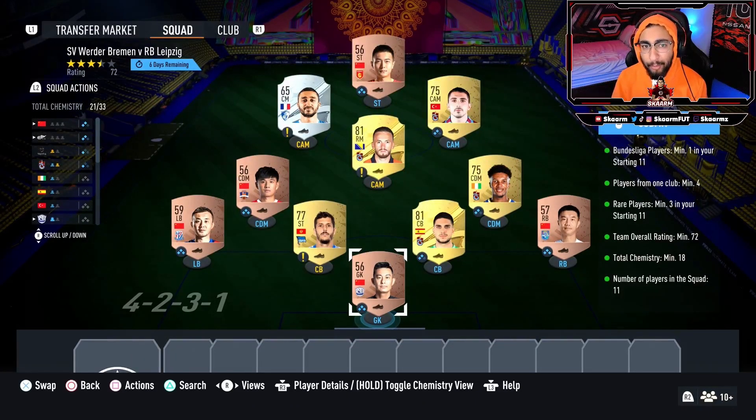This SBC is gonna cost you guys 3,000 coins to complete. However, before I show you guys the players I chose, I want you guys to understand the player prices will change, especially for bronze and silver cards. In terms of the goalkeeper, left back, right back, left CDM, and striker — all five players are going to be from the same league and nation. I would not recommend copying the same players; you can pick any league and nation as long as they are both the same.